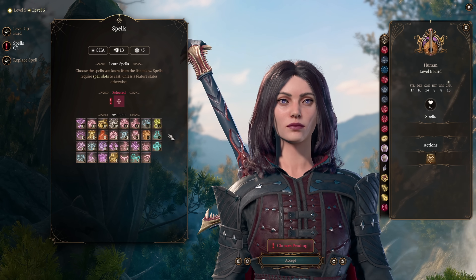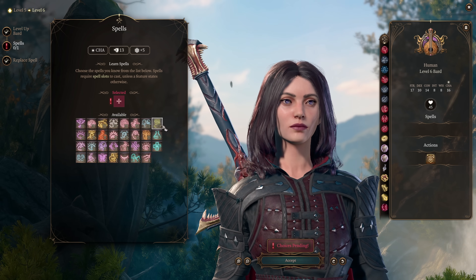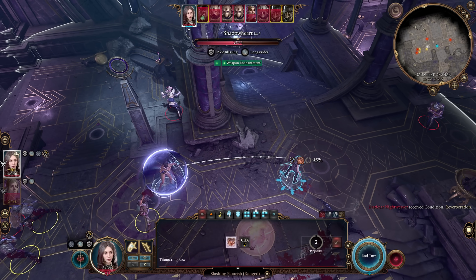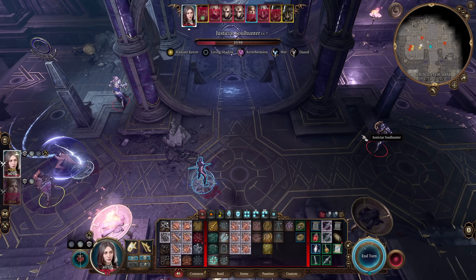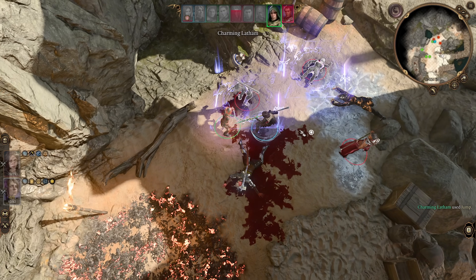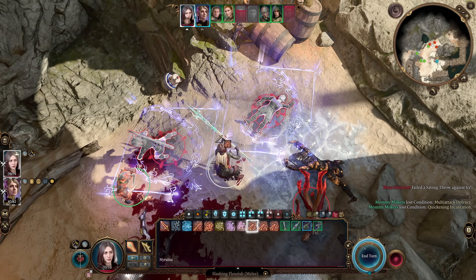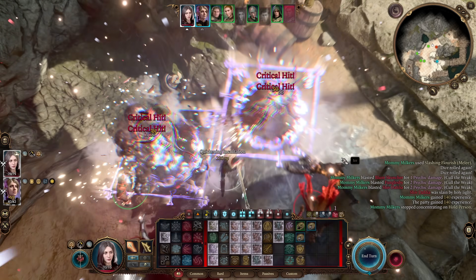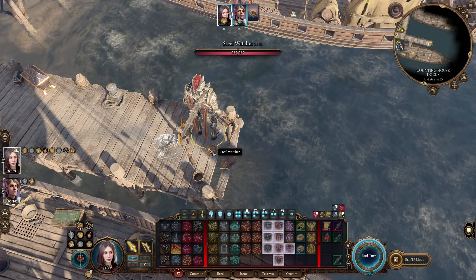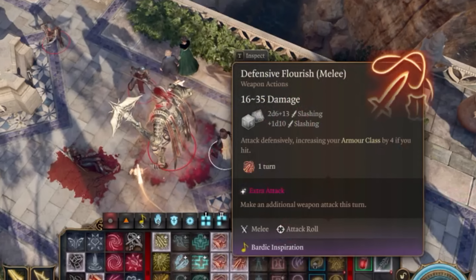Now onto leveling. At level 6 as the Swords Bard, we get an extra attack. Once a Swords Bard reaches level 6, they pop off big time — 2 flourishes a turn is deadly. With a ranged Slashing Flourish, you can actually shoot twice and get 4 attacks a turn from the Titan String Bow — it's a bit silly. With the melee Slashing Flourish, you can hit 2 enemies at a time, and I have to mention this: you can smite both of them. Mobile Flourish is a nice way to reposition your enemies. And the Defensive Flourish gives you a whopping 4 AC.